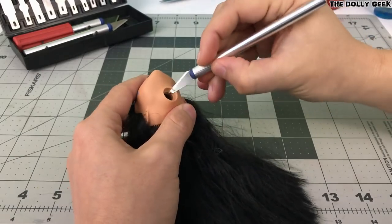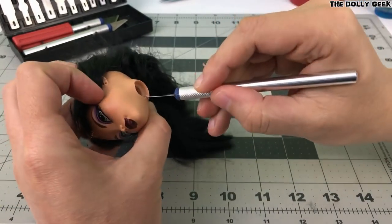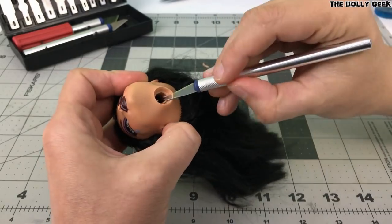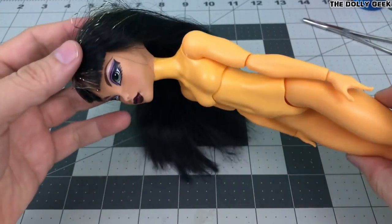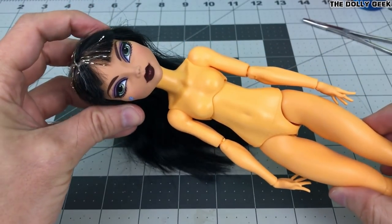First I need to modify the hole on the head a little bit so it can fit the thick DC Super Hero Girls neck. This is kind of tricky because you can easily ruin the head, so be careful. Here she is — she looks a bit weird because of the color difference, but I'm going to fix that later.